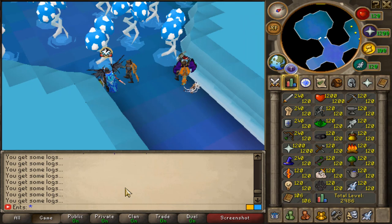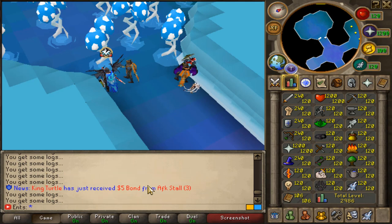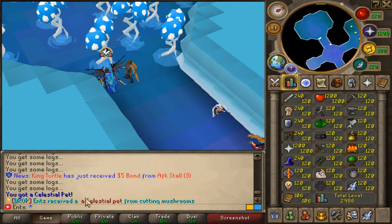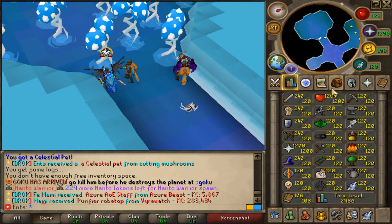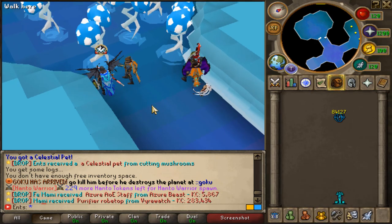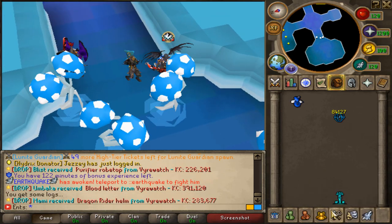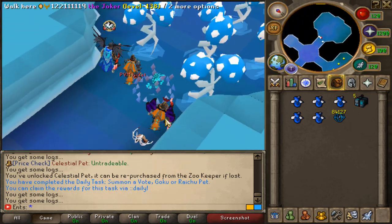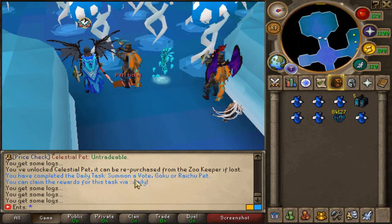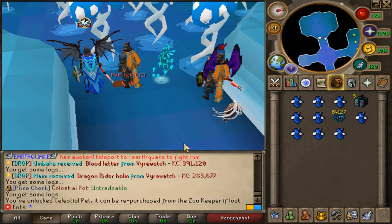You won't believe it - I was just AFK doing my random daily chops and suddenly something appeared in my inventory. I got a celestial pet from cutting mushrooms! I was like what the hell is that in my inventory. God damn, finally - we got this celestial pet boys! I am so damn excited, let's put this thing on. Boom - you've unlocked celestial pet, it can be repurchased from the zookeeper if lost.